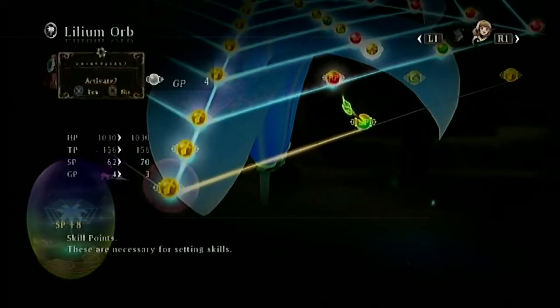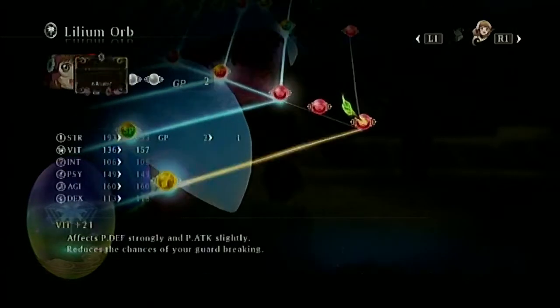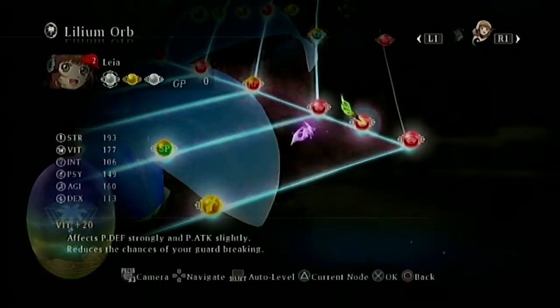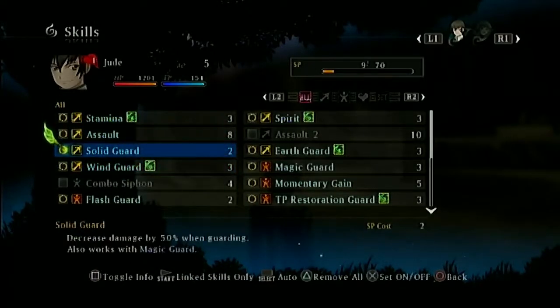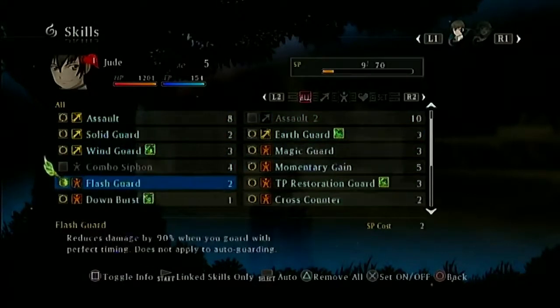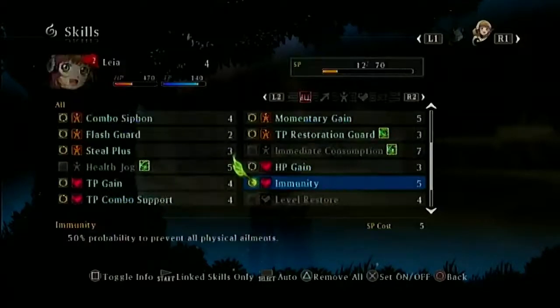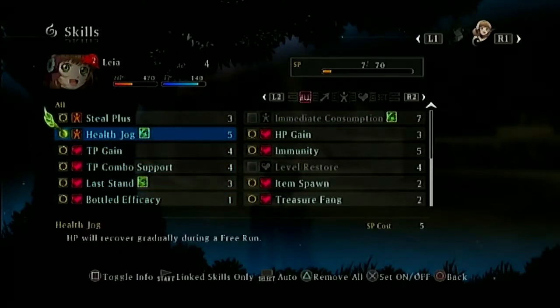Same deal with Leia's Lilium Orbs. We also got Health Jog — HP recovers gradually during a free run. I'm not sure she'll free run without me directly controlling her, but let's give it to her anyway. And we got Quick Recover for Jude, which I think is worth equipping.